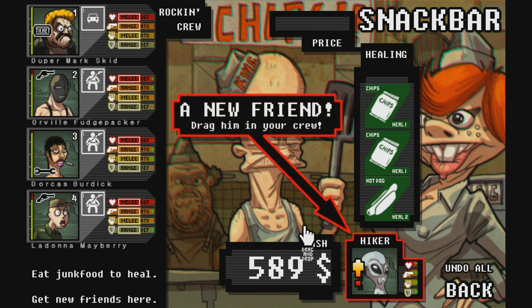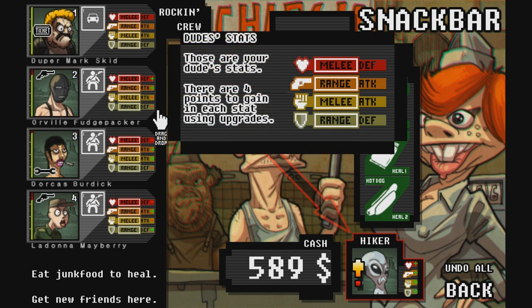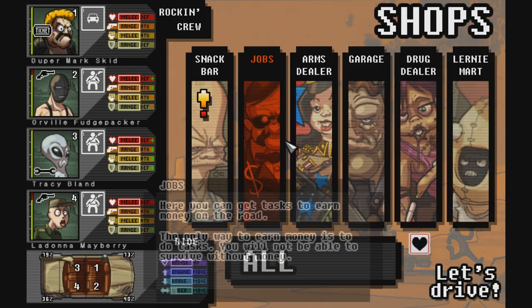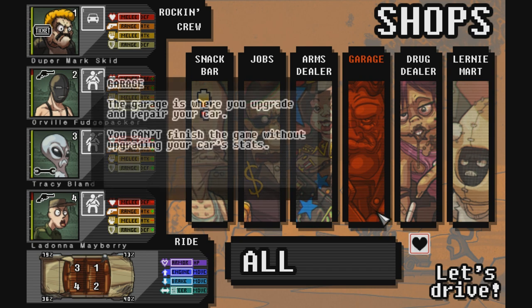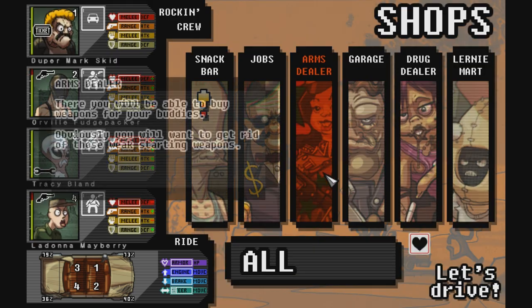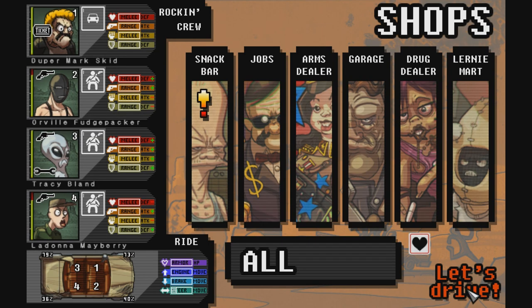We have the alien here — that's very nice. I'm going to replace either this guy or this guy because they've got a minus in ranged defense. However, he has a minus in both, so I'm going to replace him. Jobs — nothing I want there. We've got the groupies incoming. I'm really struggling for money — I don't quite understand. I can't repair the car at all here. I'm really struggling for money — it's not good. Alright, let's go.